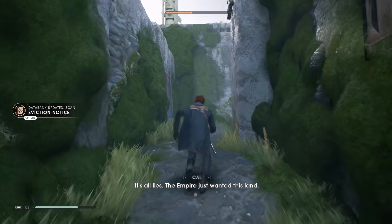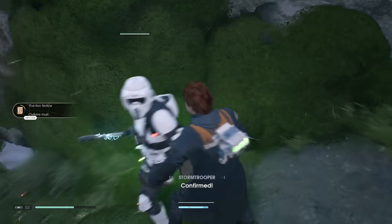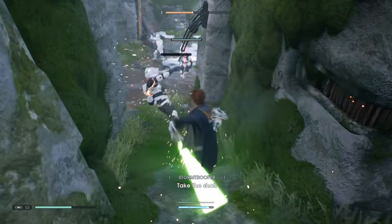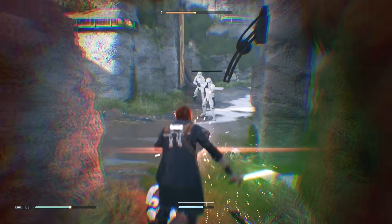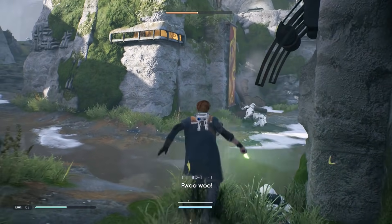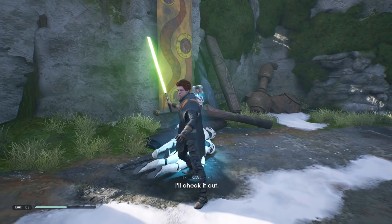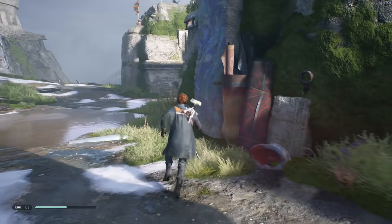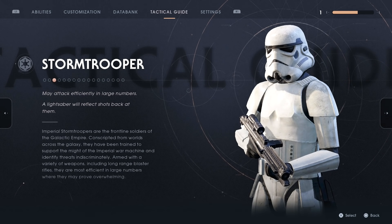It's all lies — eviction notice, they just wanted this land. I actually got the guy in front, which is weird. How did he shoot past him in the first place? Go ahead and scan the stormtrooper. See what it says about stormtroopers — may attack efficiently in large numbers. I figured that, kind of like the drones in Episode 2.